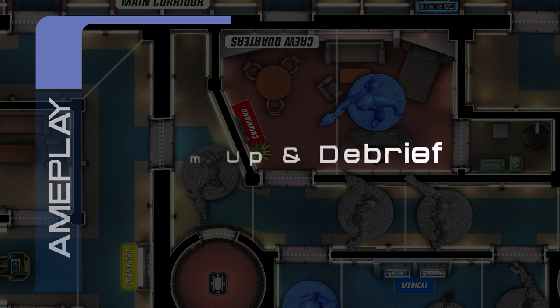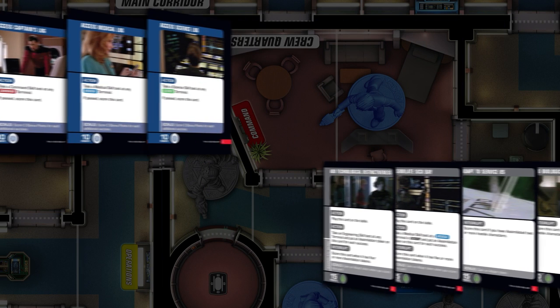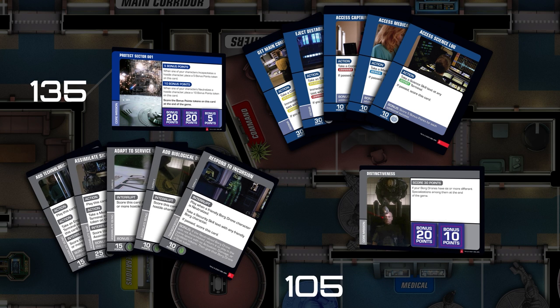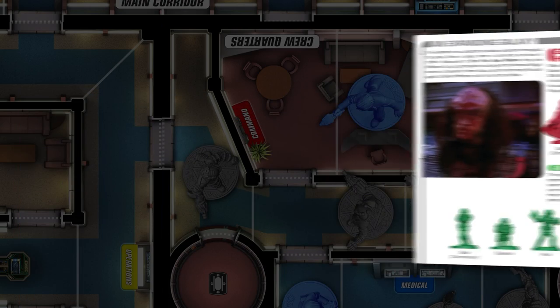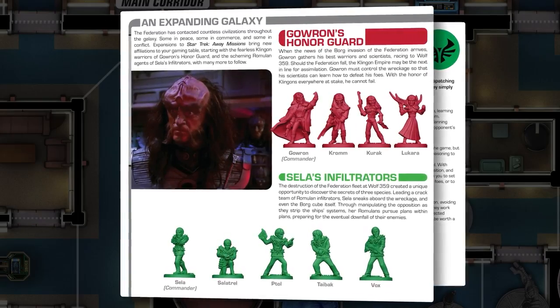Beam up and debrief: once players have completed the three rounds, the game ends and it's time to determine the winner. Add up the score of any end-of-game missions in your hand that you have met the win conditions for, then check your core mission for points scored. Add the points from mission cards and bonus point tokens in your scoring area, even if all of your away team are neutralized. The player with the highest point total wins. If both players have the same total, the away team that scored the most mission cards wins. If there is still a tie, the game is a draw. If you have two boxed sets or expansions, there are three and four player variants in the rulebook. Also included are handy tips, tricks, and tactics to make the most out of each faction.